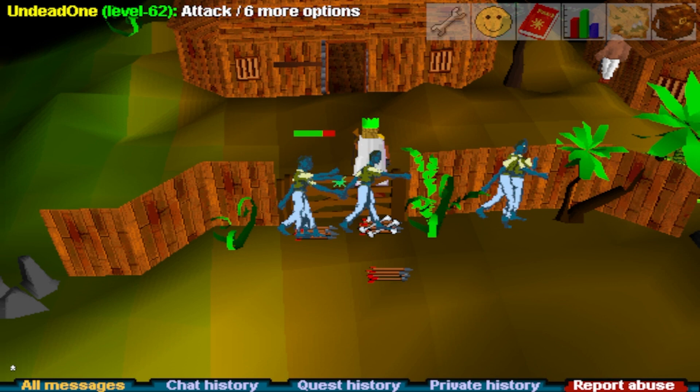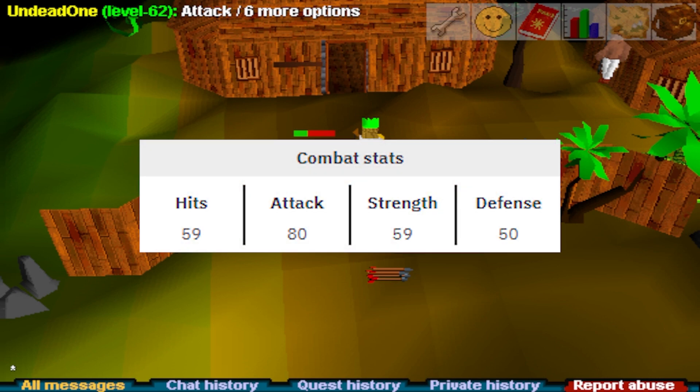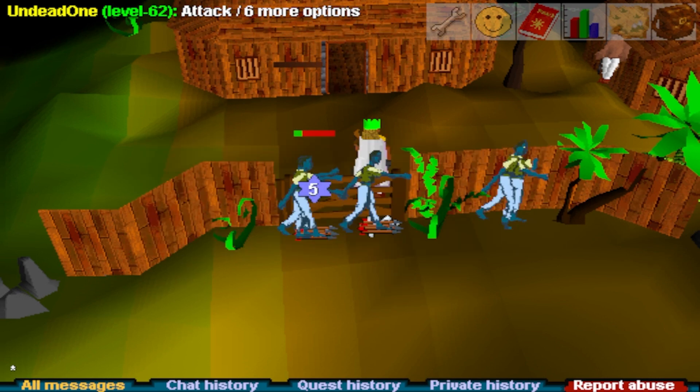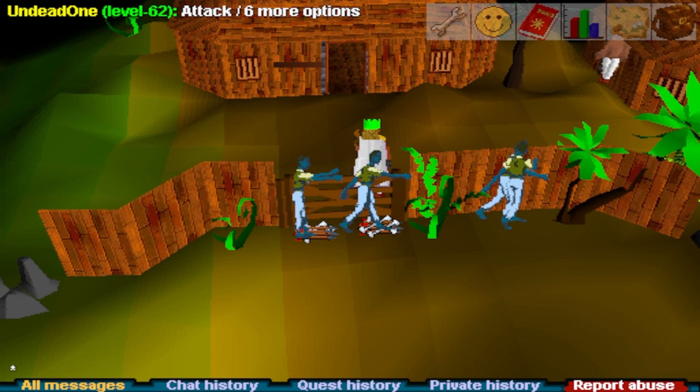Undead Ones: I think this is a highly underrated range training spot because they have such low defense — 50 defense and 59 HP. Compare that to ogres who have 70 defense and 60 HP. It's a no-brainer to train here. Unfortunately you'll need to complete the Shilo Village quest to unlock this spot. If you can bring higher tier ammo like mithril or better, levels will go very fast.